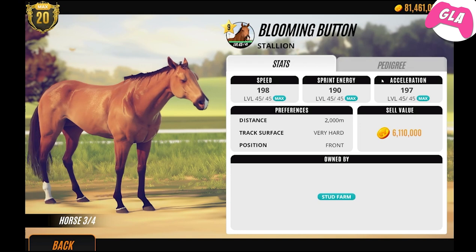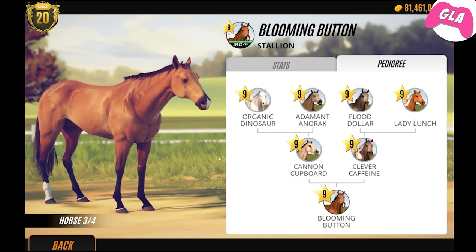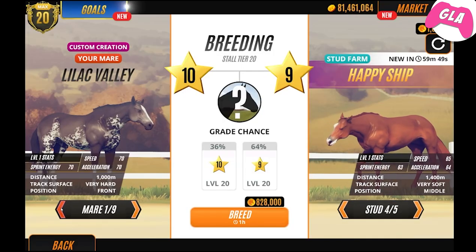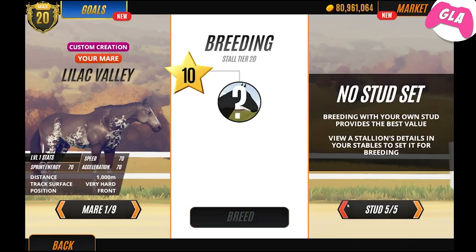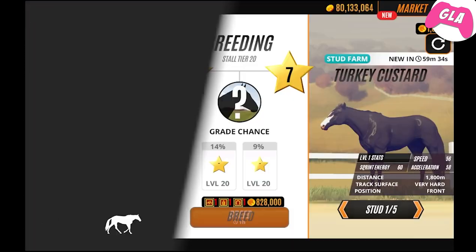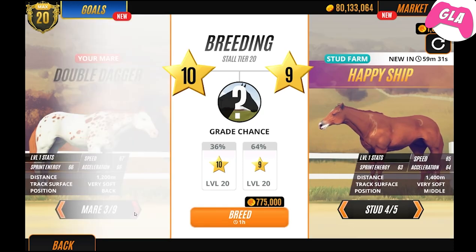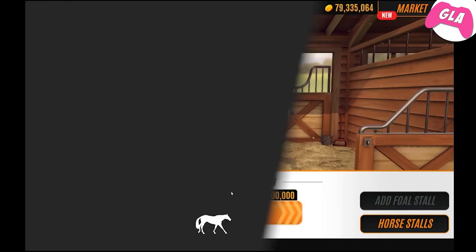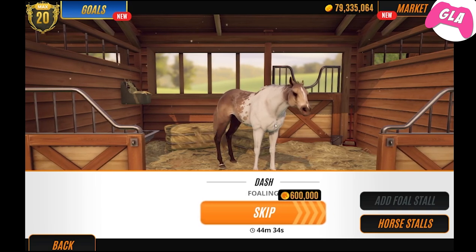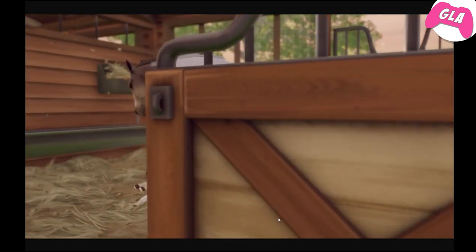We had one successful outcome, which is pretty good. This one's looking good because we have a black horse and like an Appaloosa. We'll breed Dash again - let's do Lilac because she usually has good foals. I'm gonna do this one again because I want to get that pattern on a black horse. That'll be cool - Dash's pattern is the aim of today. Will we get one? We're about to see.